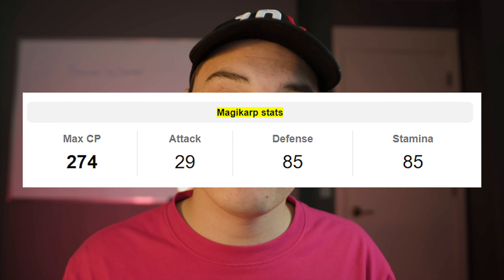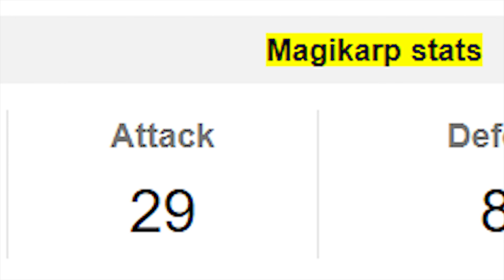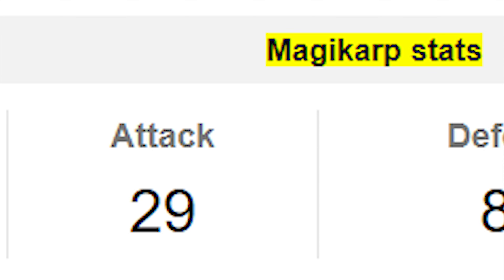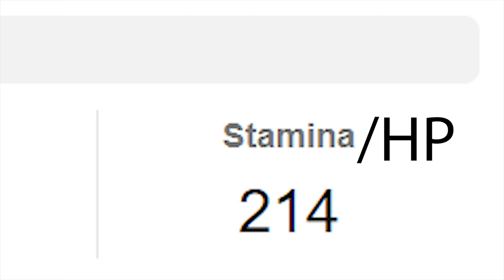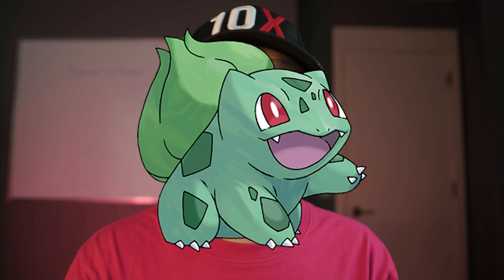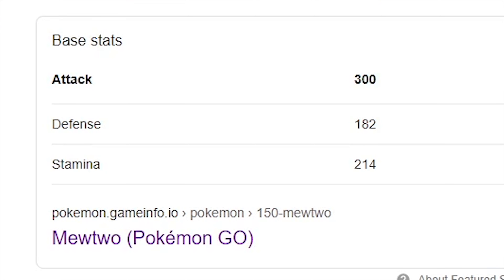The first thing to understand is Pokemon have different base stats depending on the species. This is why a Magikarp will usually have a lot less attack than a Legendary like Mewtwo. Magikarp's base attack stat is around 20 compared to Mewtwo, which is around 300. They have base attack stats, defense stats, and HP stats. This is also why evolved forms are usually stronger — Bulbasaur will have a lot lower attack than a Venusaur. You can search Pokemon Go base stats and the Pokemon and it'll all pop up.